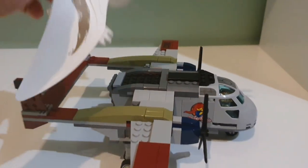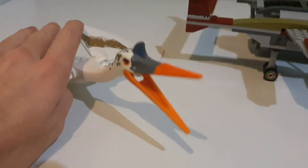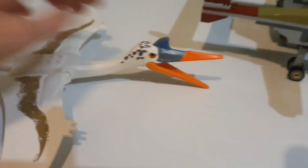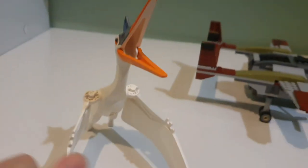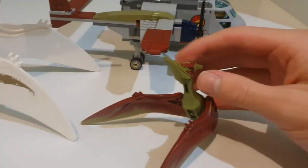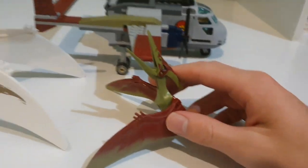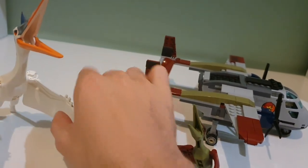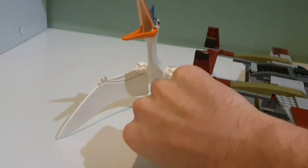I want to compare this, so let's flatten out the wings — you can do that. It's got really good movements with the wings. You can basically get it in this position, which is what I love to do with a lot of my pteranodons, unless I've got them flying off a perch or something.